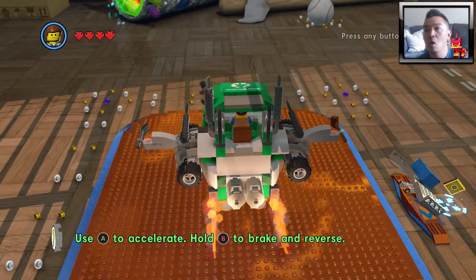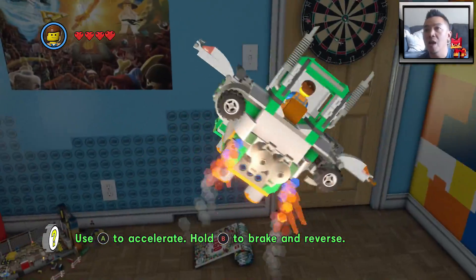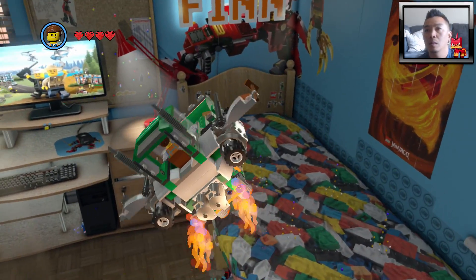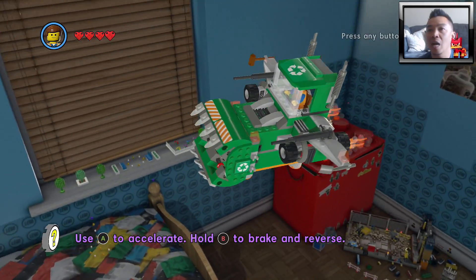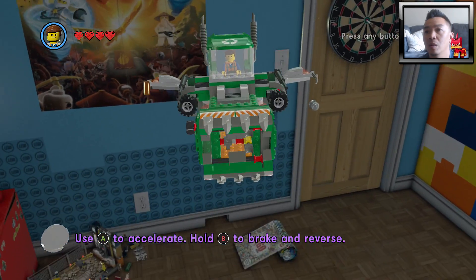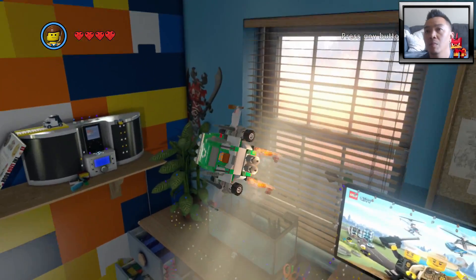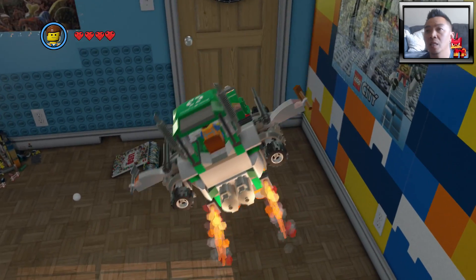Let's go inside and go for a spin! Oh, this thing is fast — holy smokes! It's kind of wobbly though. Whoa, this thing is like top-heavy! Oh, look at that mouth. It's pretty cool. All right, let's try flying around — oh my goodness, I'm gonna get motion sickness!